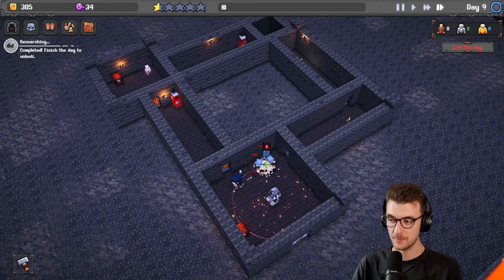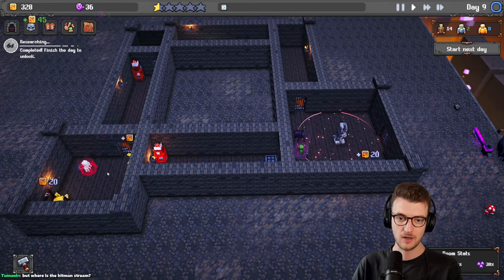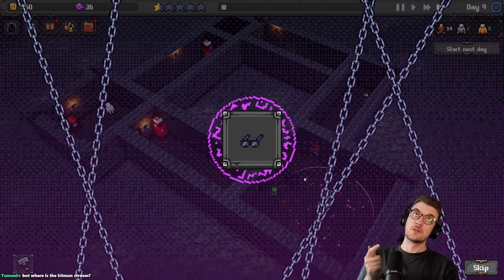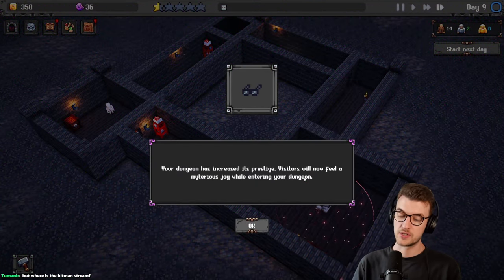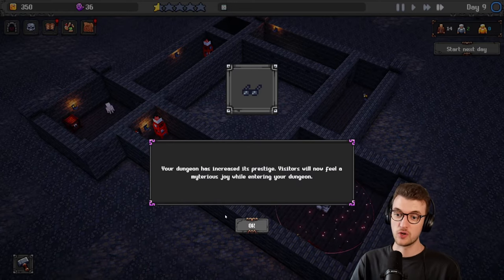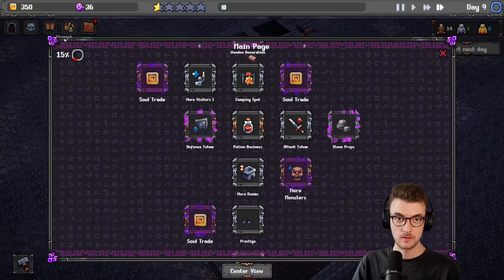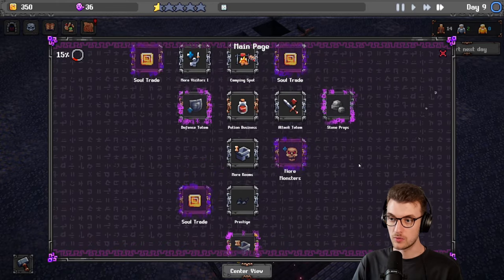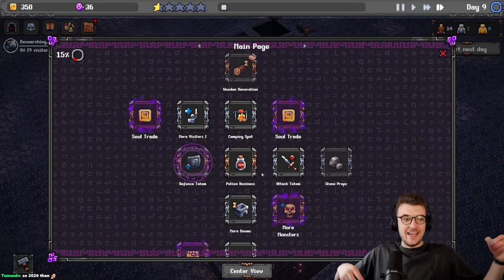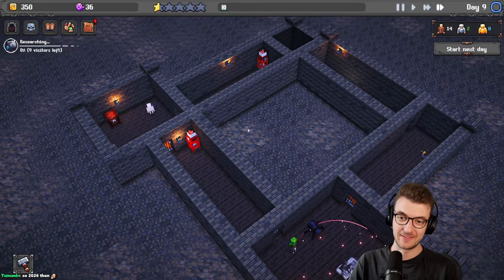I'm excited to see how far this goes — I reckon it will do pretty well. Oh, that guy died. Are you going to make it? The skeleton got them both — that's unfortunate. Where's the Hitman stream? The Hitman stream is after Fallout London, which is after Elden Ring. Where dungeons increase in prestige, visitors are now feeling mysterious joy when entering the dungeon. 78% satisfaction — we're getting there. More rooms, more monsters. Defense totem — let's put a defense totem in.